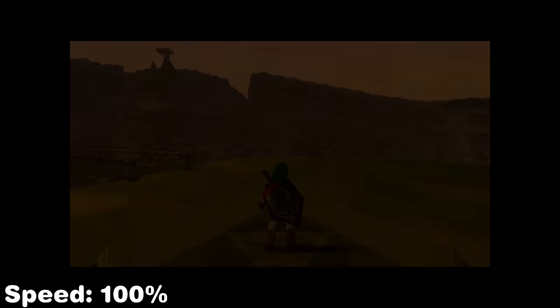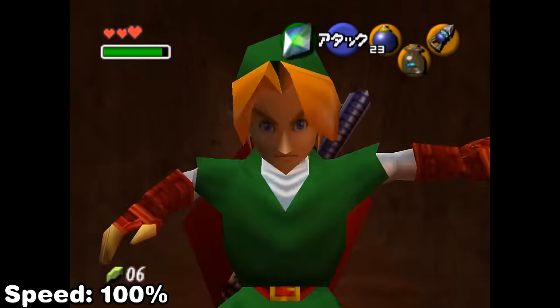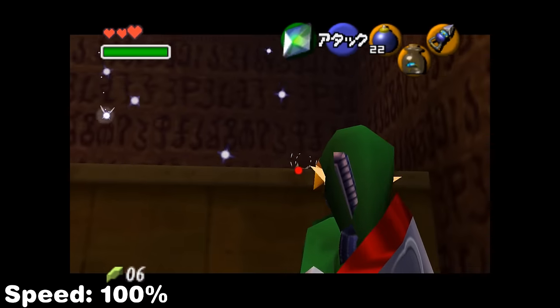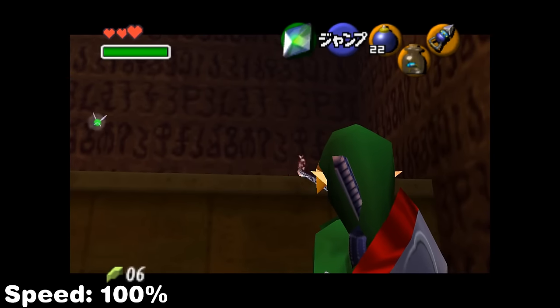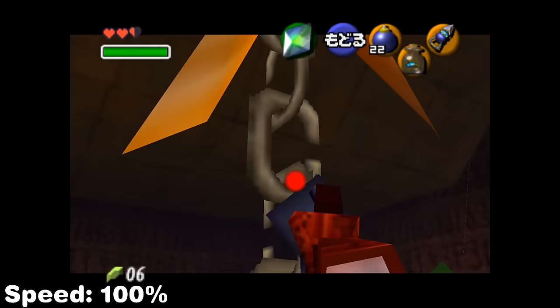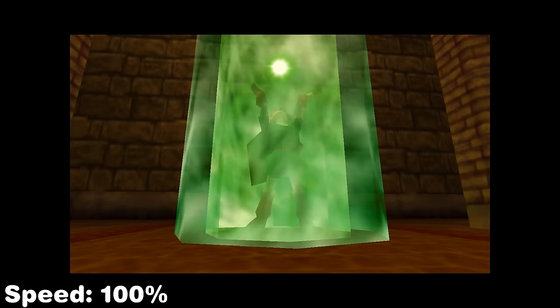Going back to Spirit Temple, we need a way to access Twinrova but there's no way to load the boss room without opening the door — if you clip past it you'll just be in an unloaded room because opening the door is what actually initiates loading it. So to get around this we collect a Gold Skulltula token with the help of a two explosion. This stores the token's freezing abilities, and if you hookshot something in the frame you reactivate by looking at it, it'll cause a hookshot jump. We use this to clip into the Twinrova boss room area, then set Farore's Wind.